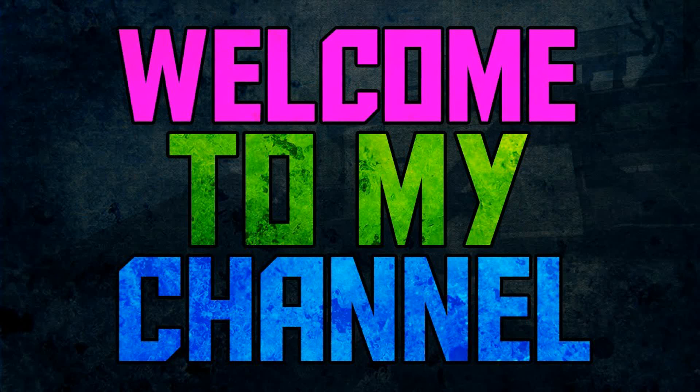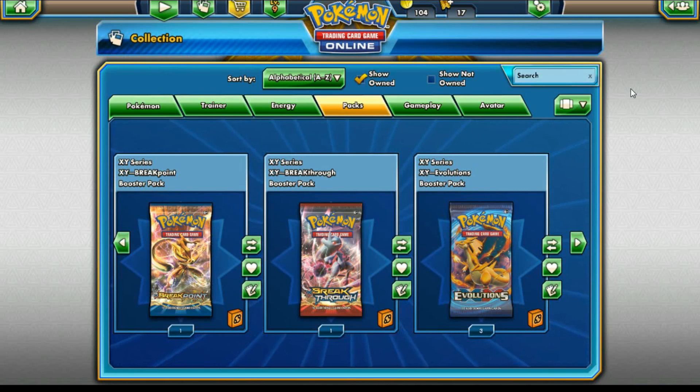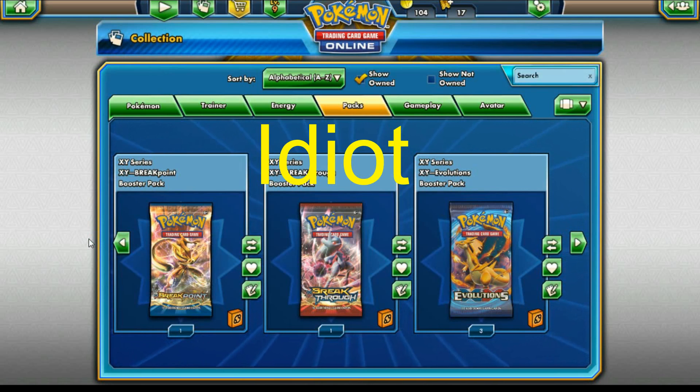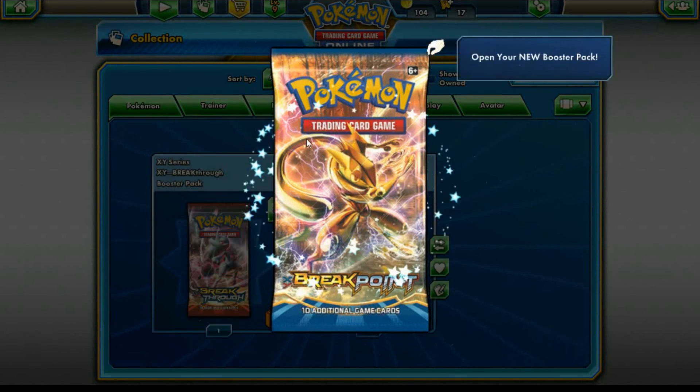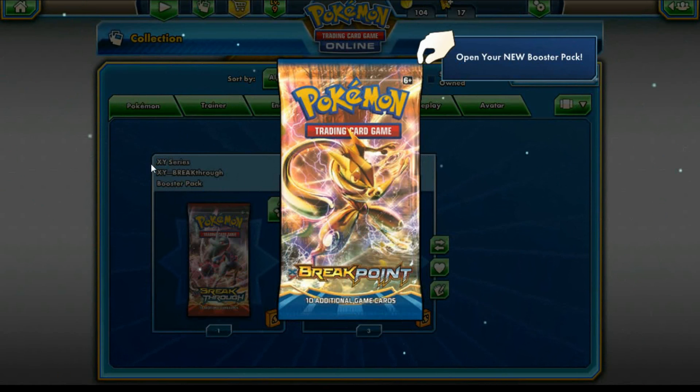Hey guys, it's Ron here and welcome to my channel. Today we'll open 5 random Pokemon packs — Evolution, Breakthrough, and Breakpoint. To get these packs, I traded one of my best three cards: a Mewtwo EX, a Venusaur EX, and a God card EX full art that we pulled. I traded all three just to get these five packs. So let's open our first pack.